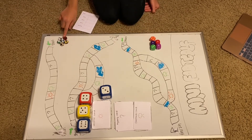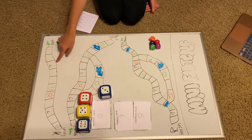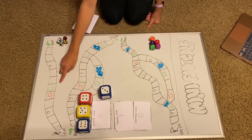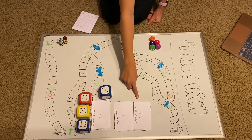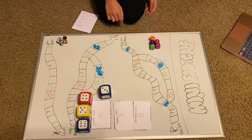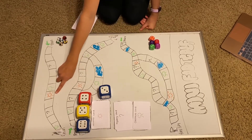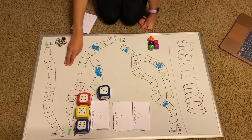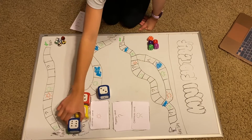Everyone will pick a soccer ball to use. When you land on a question mark, you pick a mystery card. When you land on a tree, you pick an obstacle card and roll the dice and make the equation. When you land on a sun, you pick a weather card to decide the next dice that will be used. When it is sunny, you use the 1-6 dice.